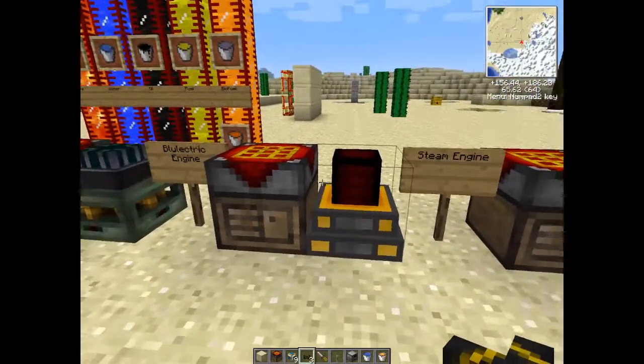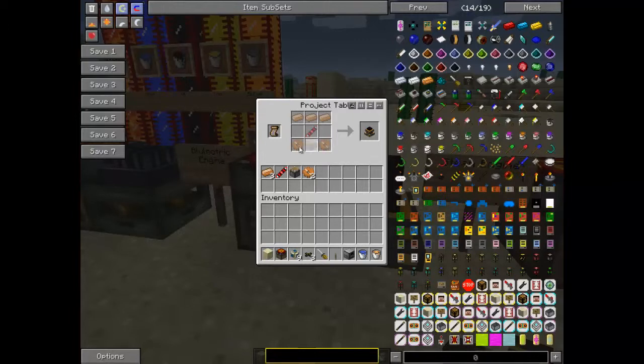Steam engine - it's a little bit more complicated. You need copper gears, which is copper around a stone gear. Three bits of copper, a piston, and this here - the redstone transmission coil, which is two pieces of redstone and then a silver ingot: redstone, silver, redstone. Easy.